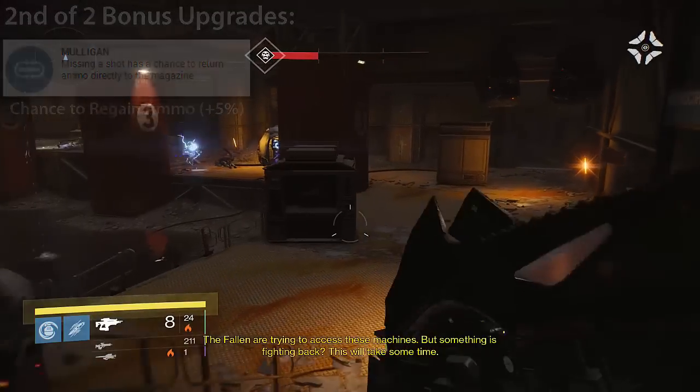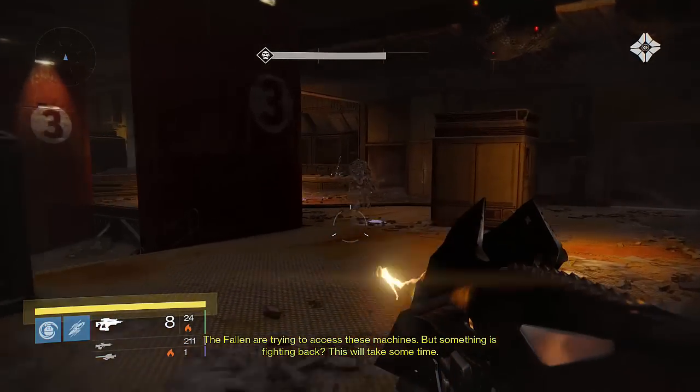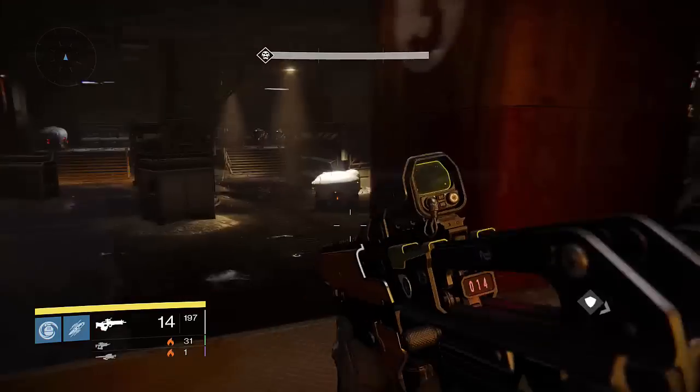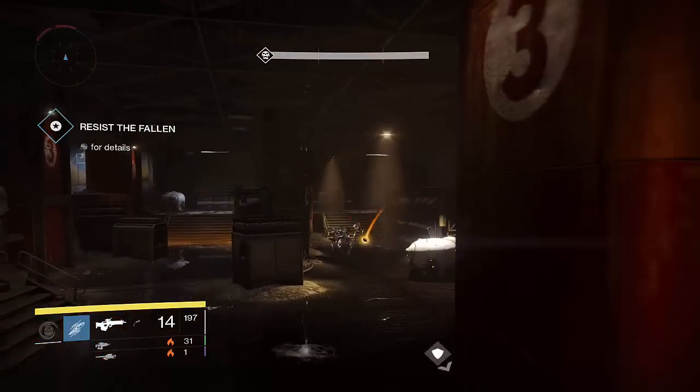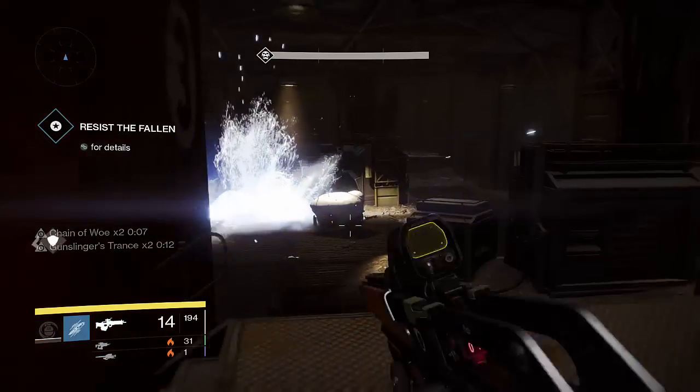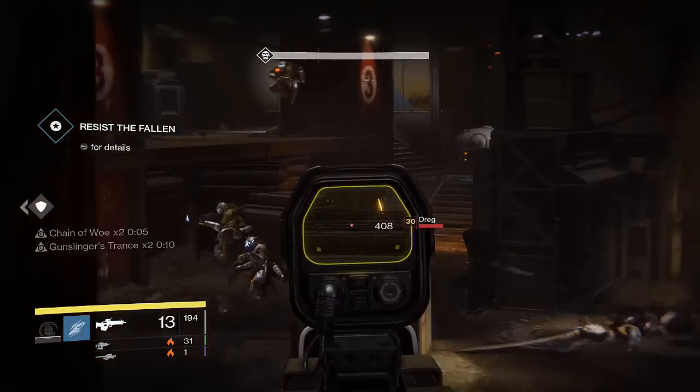The second bonus upgrade is Mulligan, offering a 5% chance to regain ammo directly into the magazine per shot. On paper, the Badger shows great promise as a formidable primary weapon. Luck in the Chamber is always a welcome bonus for high impact weapons, and Mulligan helps mitigate the low magazine size. All three middle column upgrades can definitely bring something beneficial to the table, albeit in different scenarios.